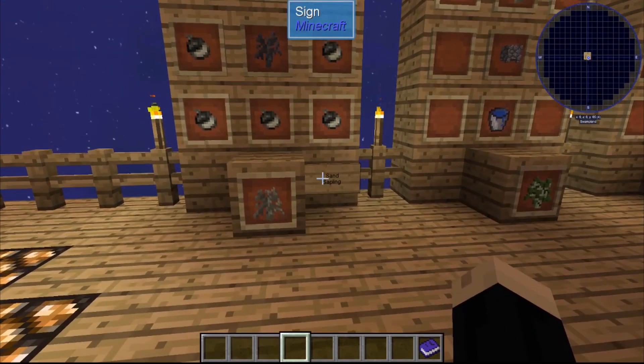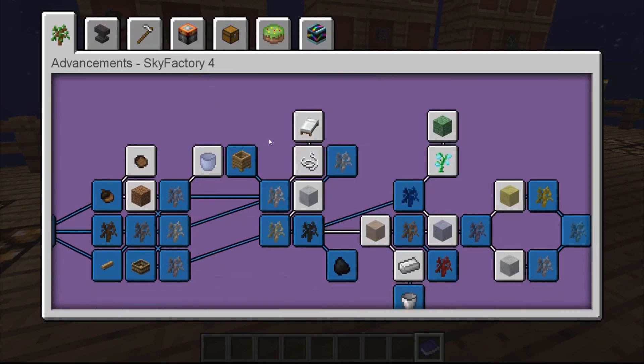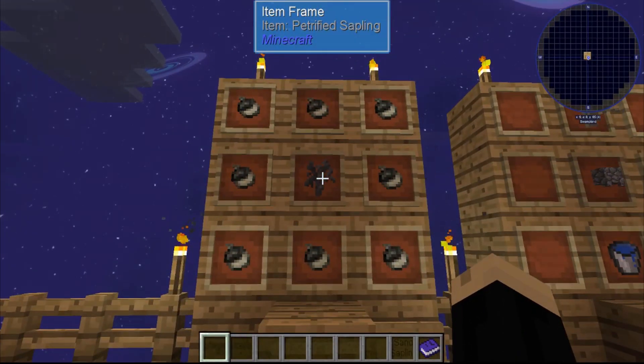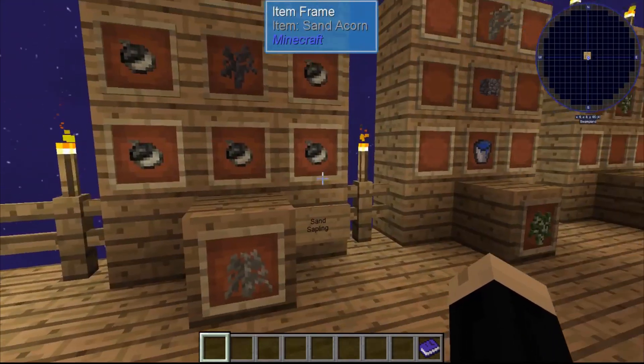We're going to start with the sand sapling. We're doing that because we're kind of following our advancement tree here, and after we've already done the cottonwood, next is sand and coal. So for our sand sapling, we need to take one of our earlier petrified saplings in a crafting table and surround that with sand acorns.